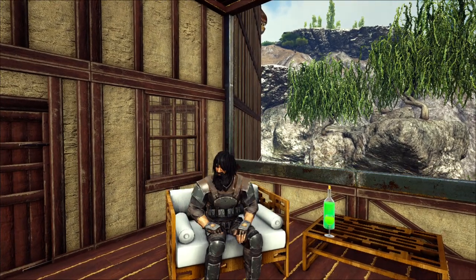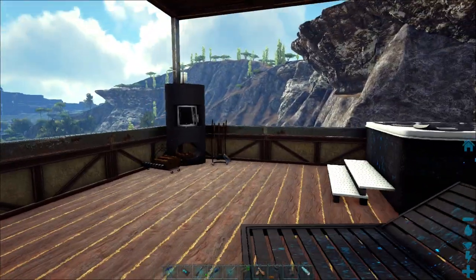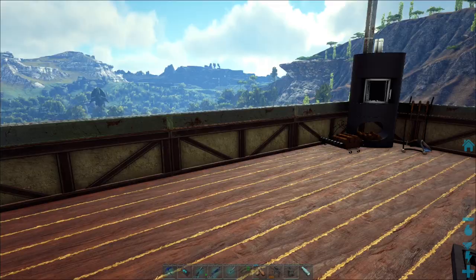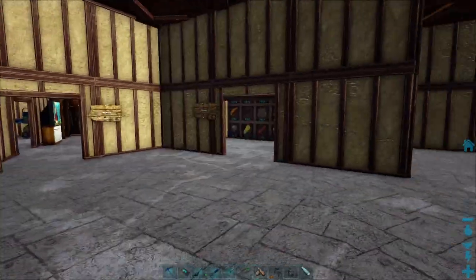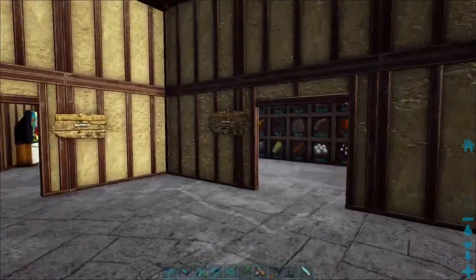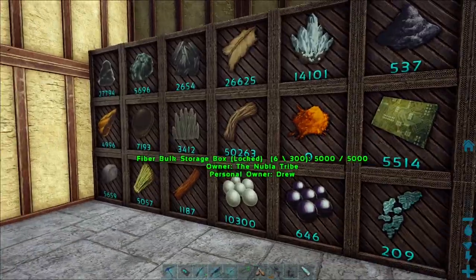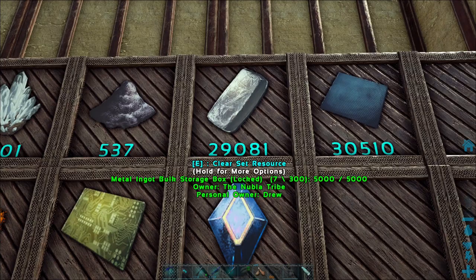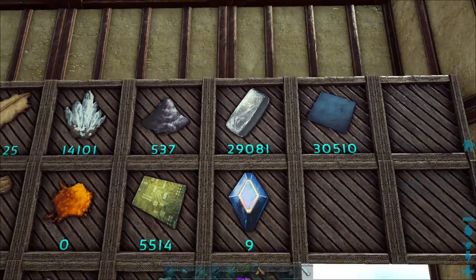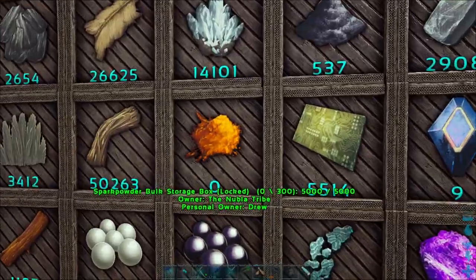Welcome back guys to some more Jurassic Park. We are back for some more arc shenanigans and we have a bit of a plan today. In between episodes I've sorted out all the stuff that was on the grinder - that's now in my boxes. I've got 30k worth of polymer and 29k worth of metal ingots, so we're doing pretty well resources-wise apart from spark powder.